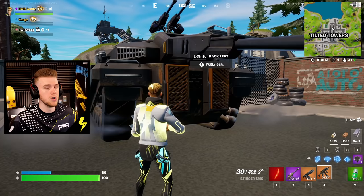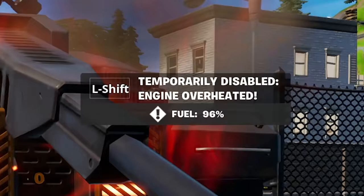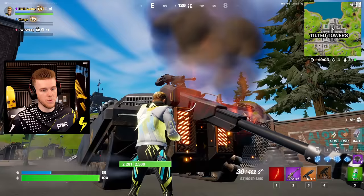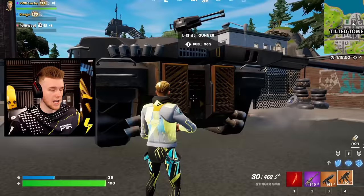Do tanks have a weak spot? If I shoot the tank here it deals 20 damage, but if I shoot it in the back engine it also does 20 damage but overheats the engine, which disables the gunner and I believe paralyzes it from moving — so it kind of disables it temporarily. Definitely the best method to deal with tanks, because they're very annoying, especially when you can't build.